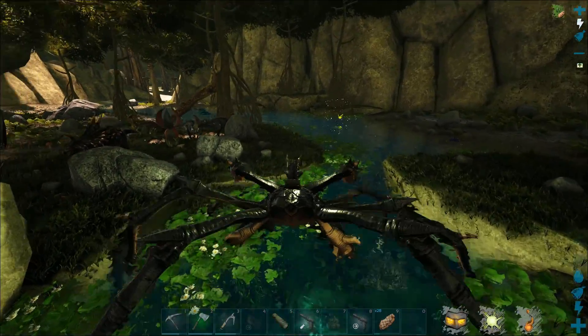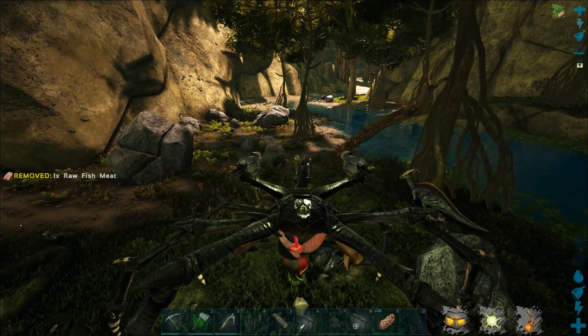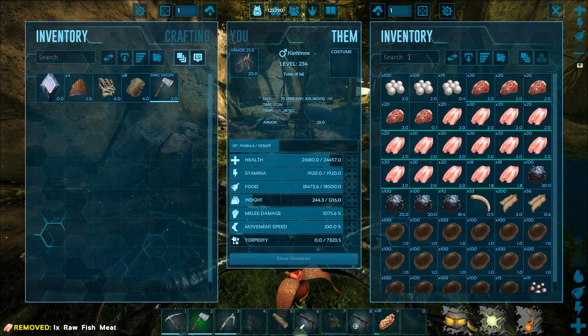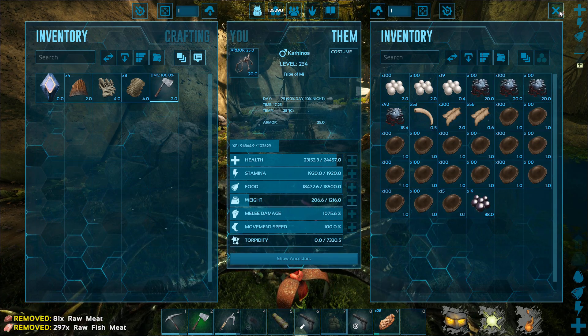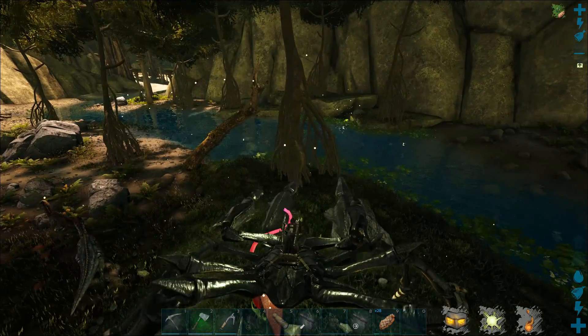Okay, let me actually heal my crab — I got into quite a few fights earlier with some ravagers, and those just suck your health. Yeah, almost 400 oil and 219 silica pearls — that's pretty good.